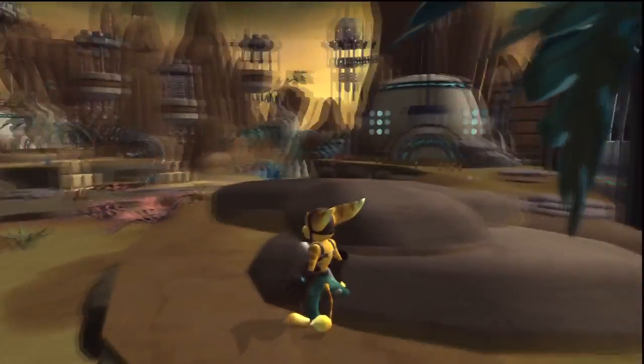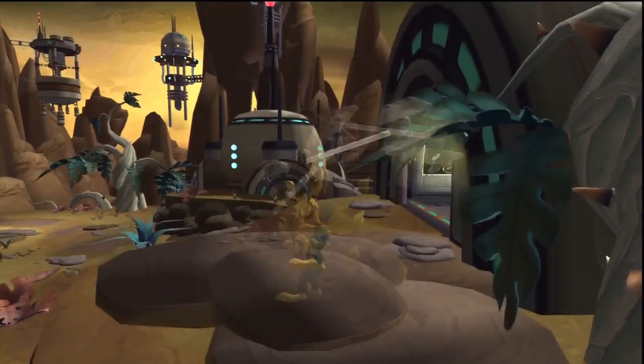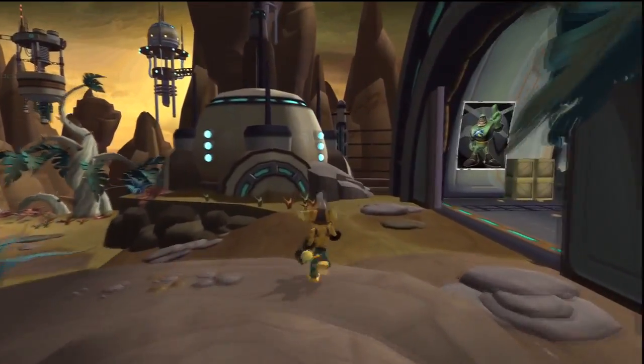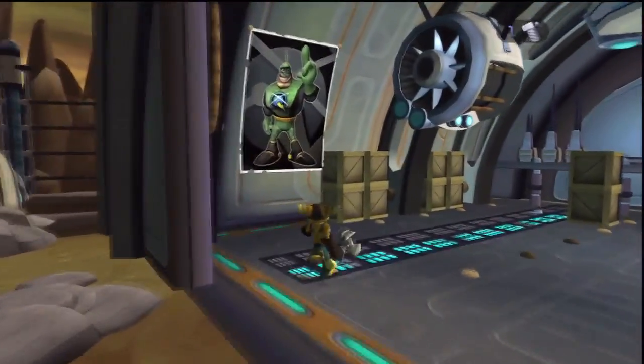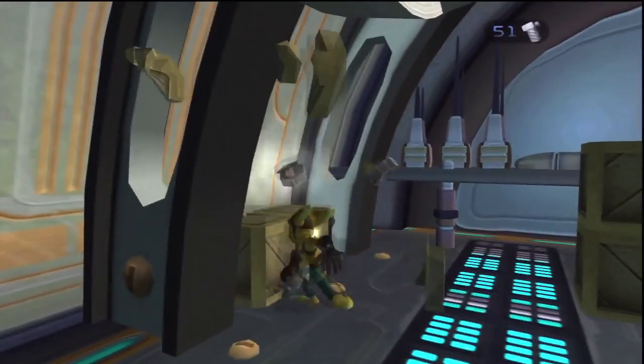So this is Ratchet. He has a wrench — it's his weapon. You hit things with a wrench, they die or explode or whatever. Boxes will give you bolts, and bolts are the in-game currency.